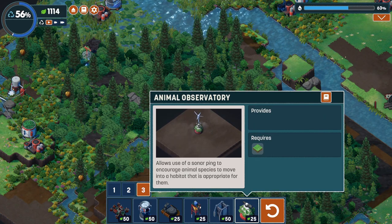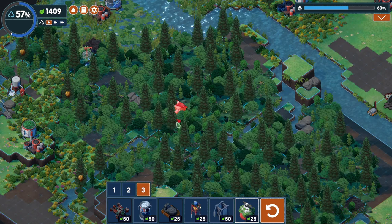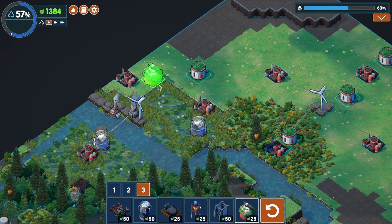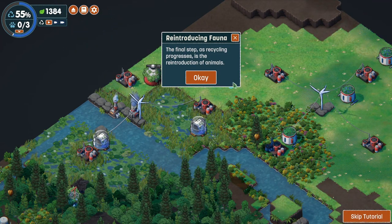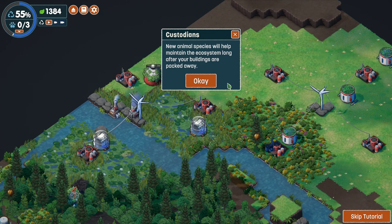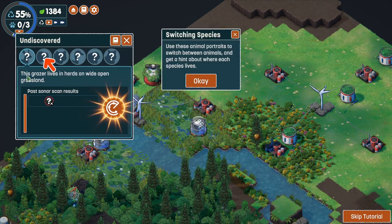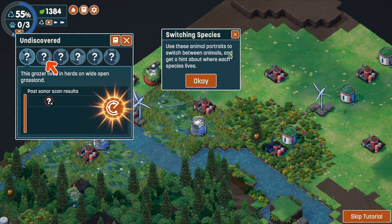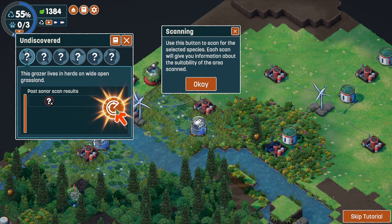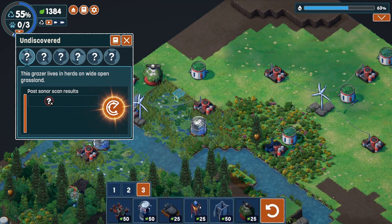The animal observatory allows use of a sonar ping to encourage animal species to move into a habitat appropriate for them. The final step, as recycling progresses, is the reintroduction of animals. We've done the flora - now it's time for the fauna. New animal species will help maintain the ecosystem long after your buildings are packed away. Animal species need to be scanned for - open the scanning panel. Use the animal portraits to switch between animals and get a hint about where each species lives.